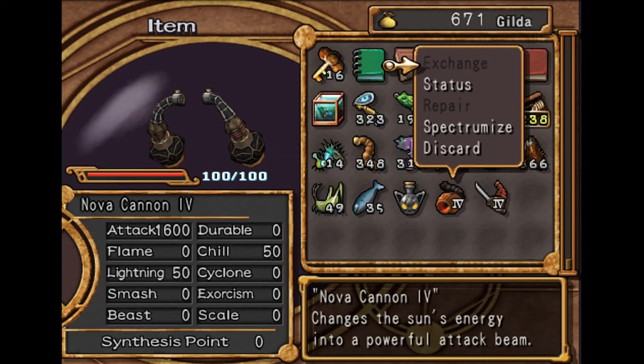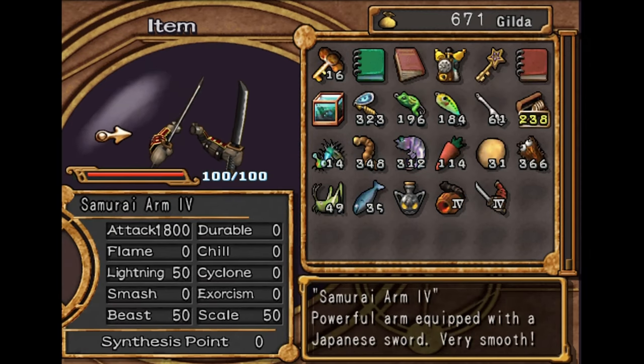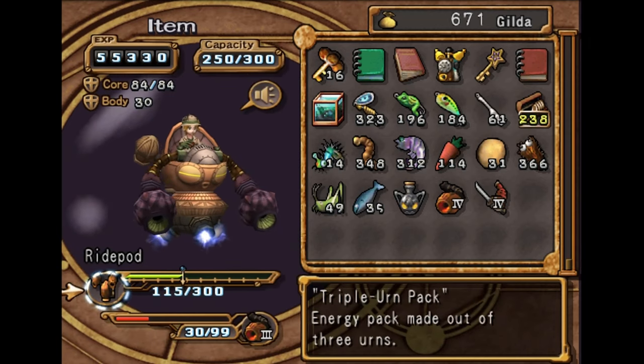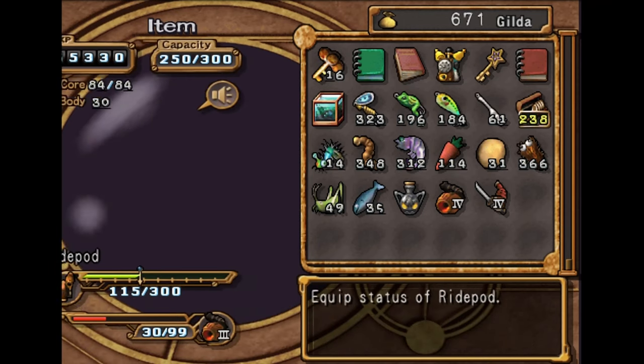1600 attack on the Nova Cannon 4, and 1800 attack on the Samurai Arm, but it's melee. Look at the difference between the 3 and the 4 — it's quite massive.